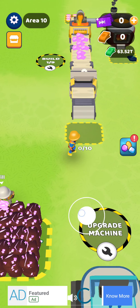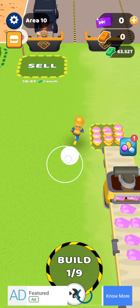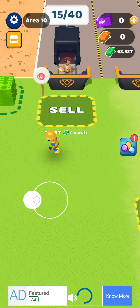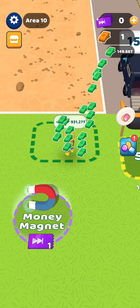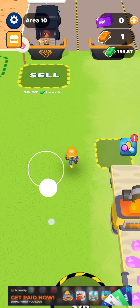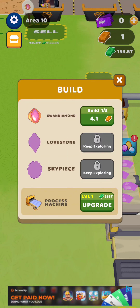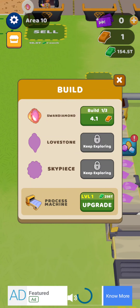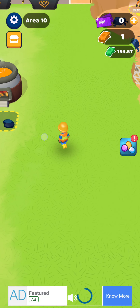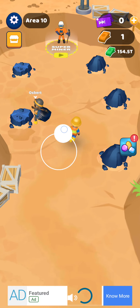The worker goes in, grabs some ore, puts it in the machine, the machine produces refined material, which goes over to the sell area — I can do it myself or just let him take care of it — and that gives me money. I come over and collect the money, and that's where I can start upgrading stuff. The process machine I leave at level one. I used to run videos on it, but it seemed pretty pointless — it doesn't speed things up that much. The same is true about upgrading the miners. If you really want to speed things up a little bit, you could run the super miner ads or regular miner ads once you have all three miners available.